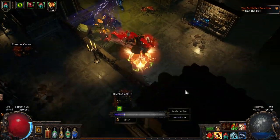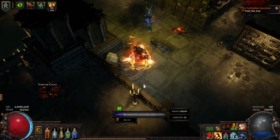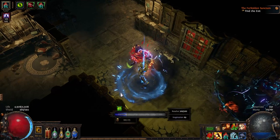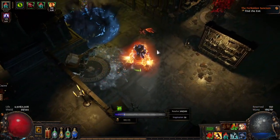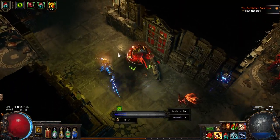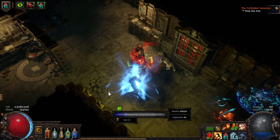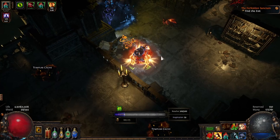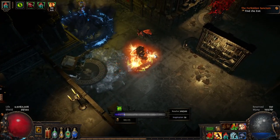If you get into close range, he'll charge up with a lightning effect around him for a short-range conal lightning blast. Fun fact about this guy — he's the only one I've found that glitches out a little bit. If you see here, the arrow kind of goes into the wall, and when it goes to detonate, it teleports back either to him or to me — I'm not quite sure. So be careful of this.